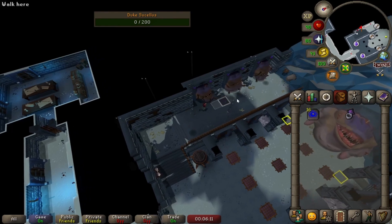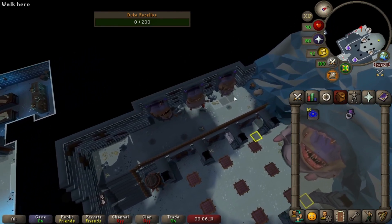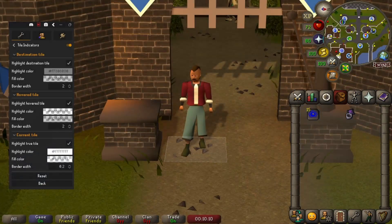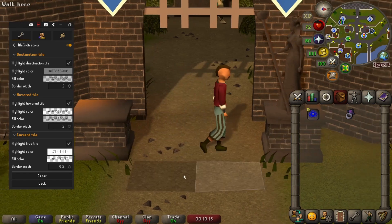It's way easier to visualize the path to my destination tile. As well as just true tile, the plugin has two other components. Hover tile highlights the tile your mouse is over, ensuring precise clicks in sticky situations.